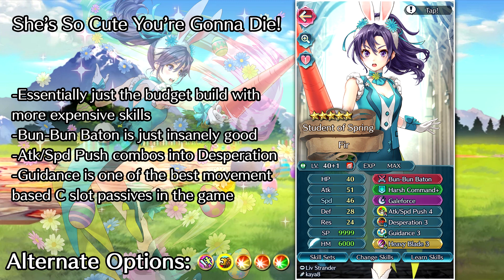For the high investment build, there's really not that much different — it's pretty much the same build with higher budget skills. We've got Guidance as the passive C slot; I love Guidance on any flying unit, and being able to have armored units move essentially three spaces a turn is just too good. Attack and Speed Push 4 is the recommended A slot — it causes chip damage on her and raises her attack and speed, which are the two stats we want, and lowering HP is nice for Desperation. If you don't want to run Galeforce, feel free to run Luna instead. With Heavy Blade and Desperation you can hit twice in a row and the second hit gets Luna off, killing pretty much any foe you initiate on.